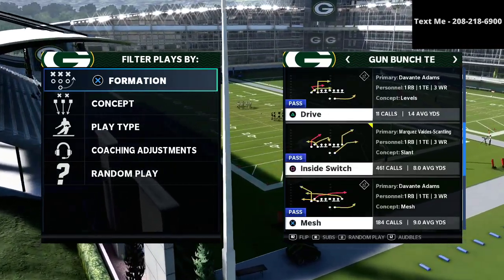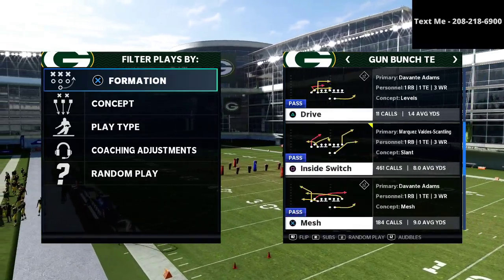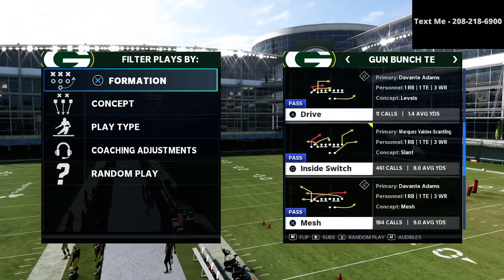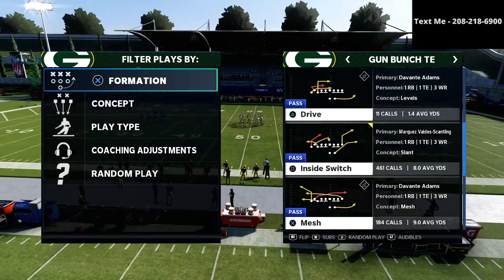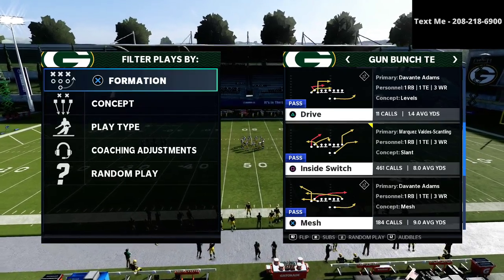Alright guys, so in today's video, what we're going to be doing is taking a hard look at a concept or a route combination from the play Inside Switch. This is a very nice little flooding concept that you're going to get a lot of use out of.